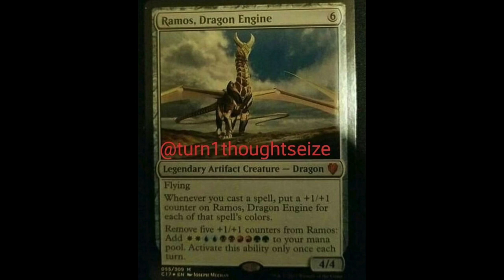You can activate this ability only once each turn. It's so sick — when you think about it, you're producing all this mana, you're going to play more dragons, and when you cast more dragons you get more +1/+1 counters. I would not be shocked if there was some infinite combo with Doubling Season. The great part about being five colors is you have access to all the best tutors and all the best doubling effects.